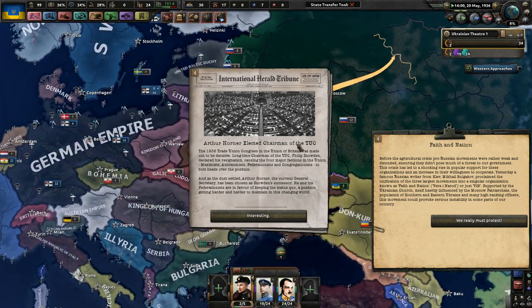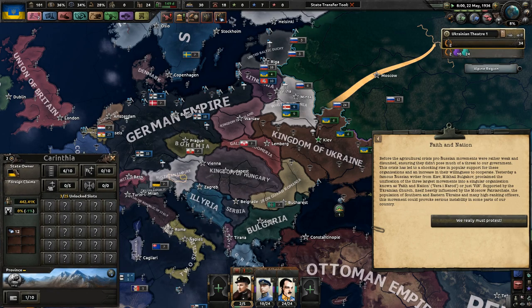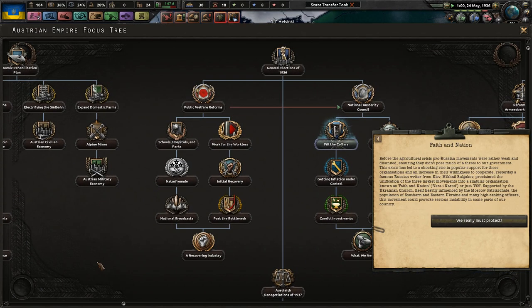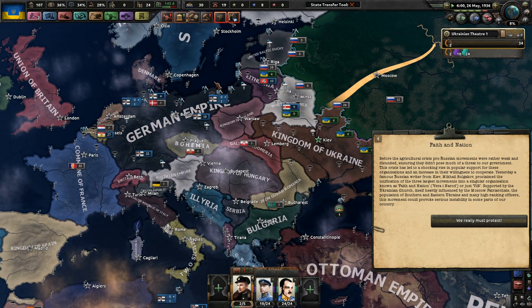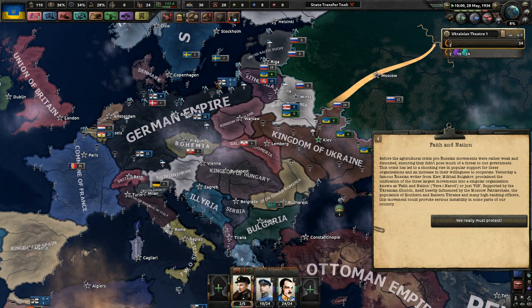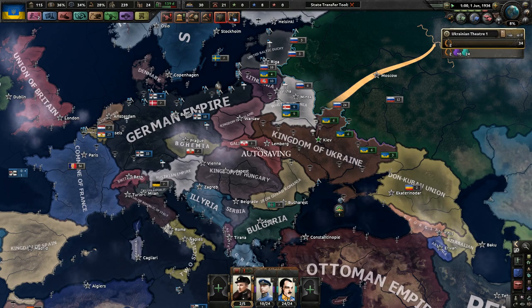Maneuvers in the Carpathians. Arthur Horner elected chairman of the TUC - that's interesting. At the beginning of this campaign, I made sure that maybe the Austrian Empire reunites itself. I really want to see that, because when you leave it up to the AI, they almost always choose status quo. I want to see a stronger Austrian Empire, and maybe we'll have to duke it out with them later on, because there can be no meddling or collusion in Ukrainian politics.